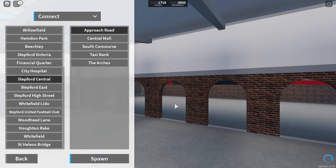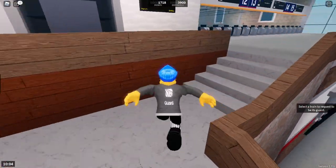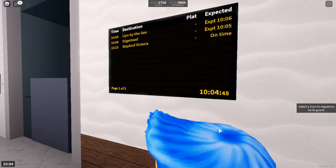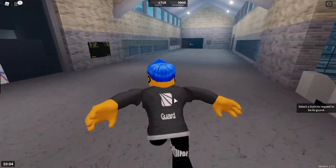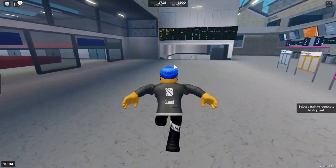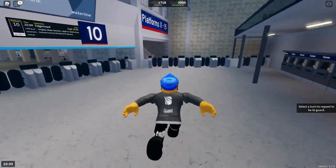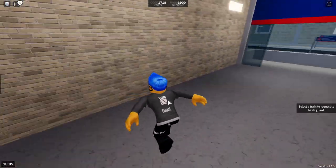Here it is — I nearly forgot where it was. Let's spawn in. It's a little bit laggy at the moment, but now that we've spawned in it's fine. So what have we got here? There's one on platform 10, but I kind of want to get an Air Link train. In order to view the departure boards better, let's go to platforms 1 to 10 because these normally have services listed below. They're all Connect, so I might have to do a bit of waiting, or maybe announce on the server that I want to guard an Air Link from Stedford Central.